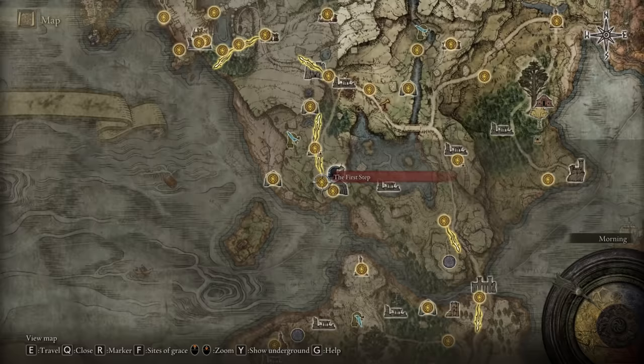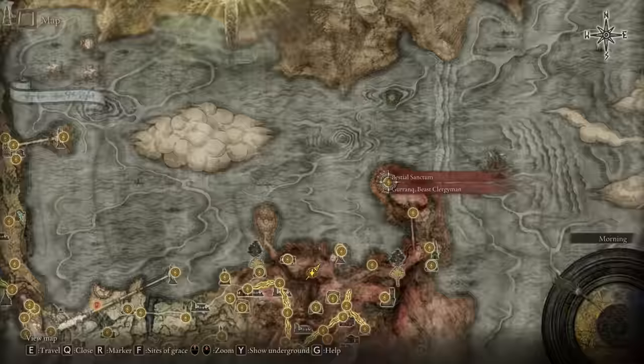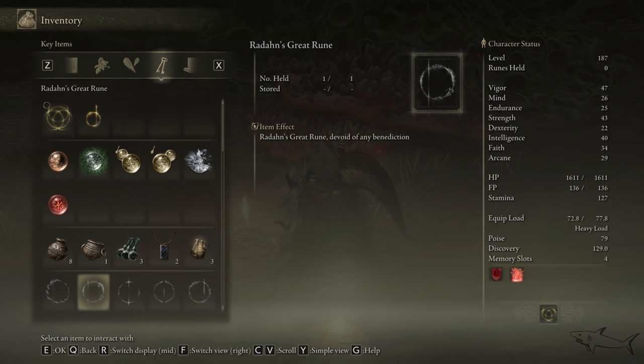We're gonna start the journey from this location. The easiest way to get there is to reach the Third Church of Marica. Behind that church there is a portal. With that portal, we're gonna be teleported to the Bestial Sanctum right over here, and you have to follow this path right down there. At a certain point you'll reach the Dragon Barrow West location, and from this location you want to be very careful, because I died a few times trying to get there.